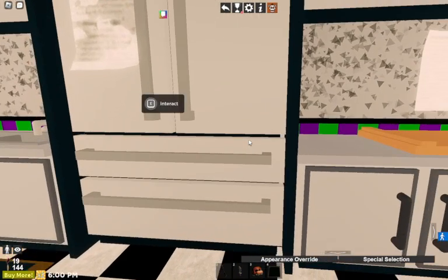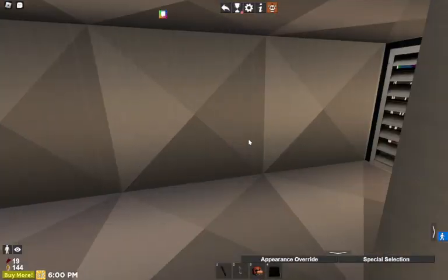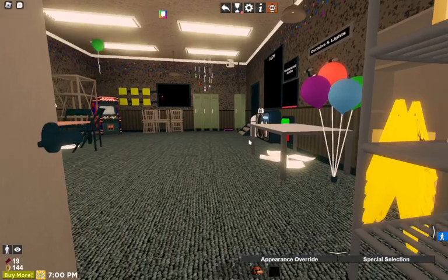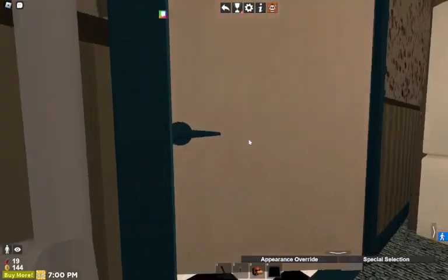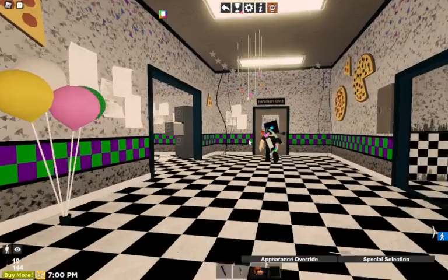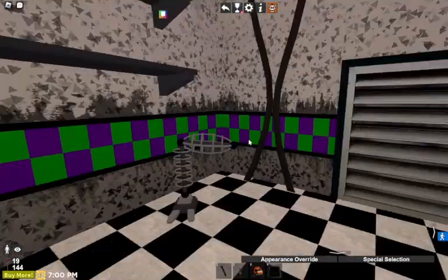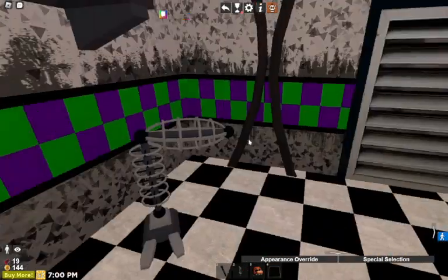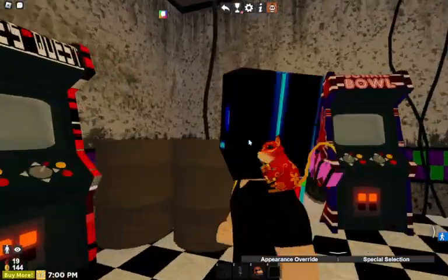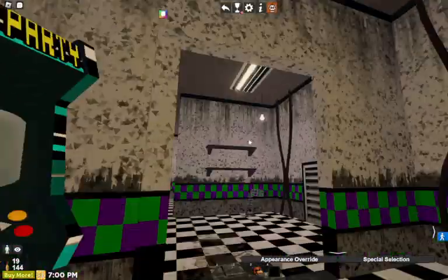There's also big vents everywhere — they were already pretty big anyways before. There's a door that leads — there's a shortcut. This is the parts and service room, where all the broken-down animatronics are. The original animatronics got broken down. Why is there a leg? There's also a safe room right here. Good to smell the safe room again.